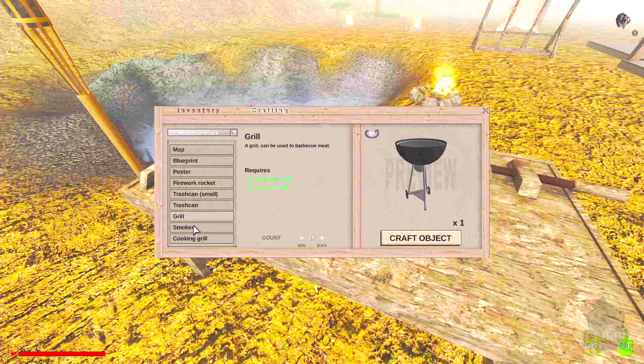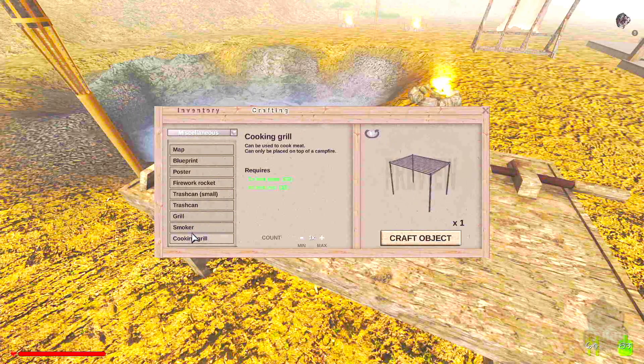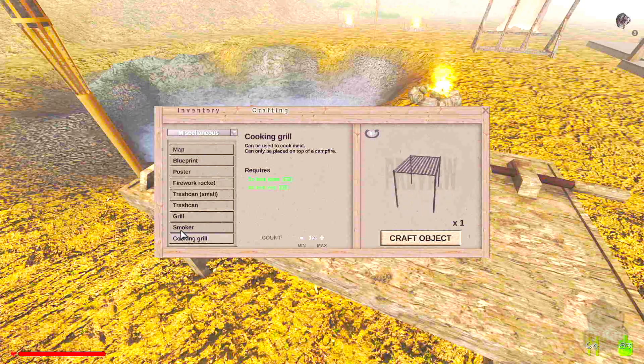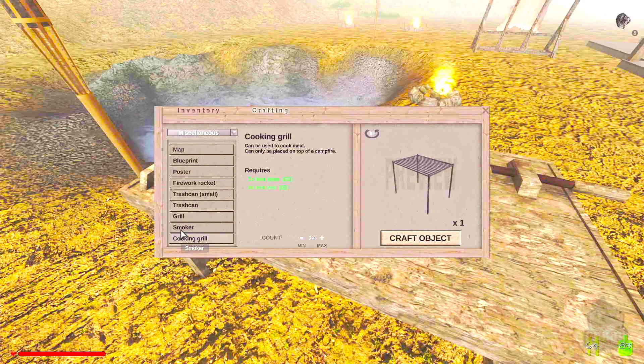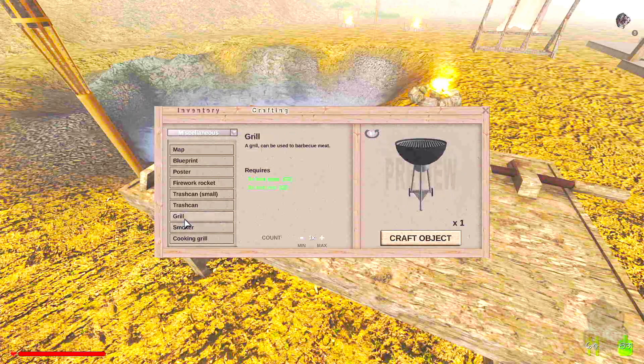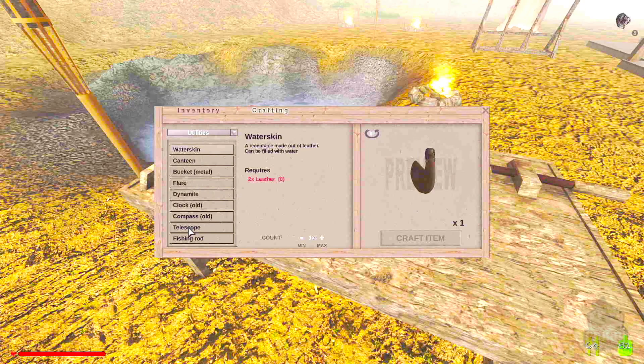We can build trash cans and a grill. There's a cooking grill that can only be placed on top of a campfire, and a regular grill used to barbecue meat. It's all meat — there's no way to actually make your vegetables into a meal, which is rather weird.